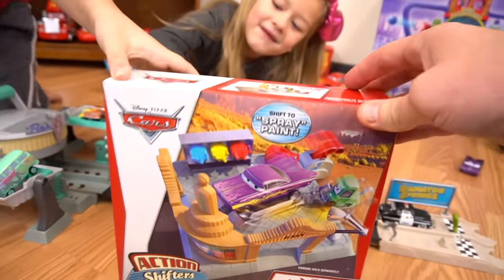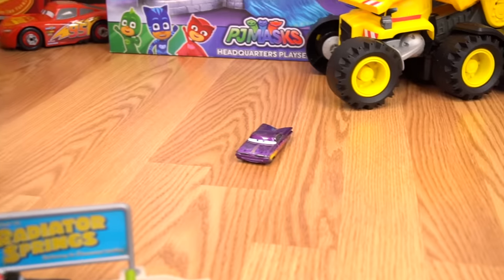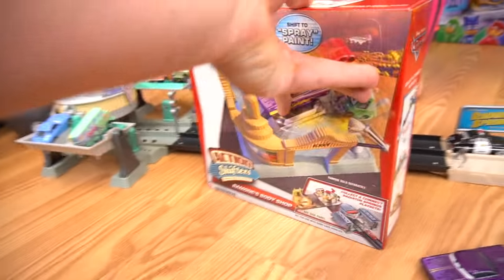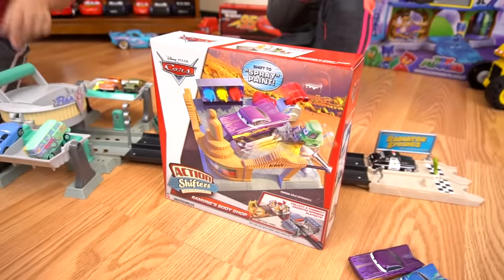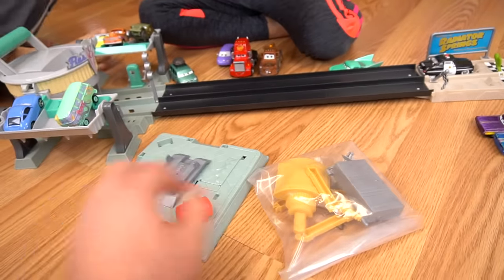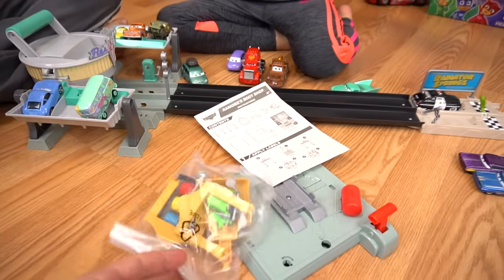So here is the Action Shifters. Where's Ramon? You mean Ramon, that Ramon, or that Ramon right over there? Oh, there he is. And also this kind of Ramon — there's a blue one. Yeah, you can put any Ramon. All right, we're going to paint some cars up. So let's get this track set out here. A few different pieces, just a couple pieces, and then we've got to build this. And there's instructions.